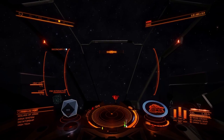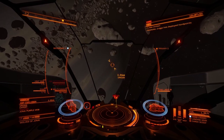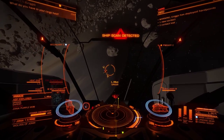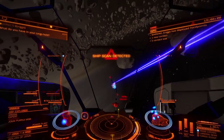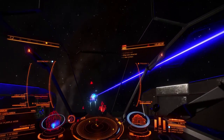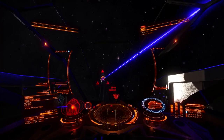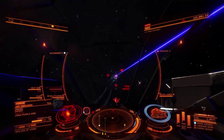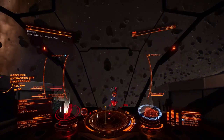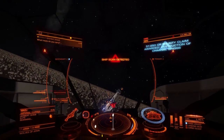It looks like we've got our first target — a wanted Asp Explorer, only expert rank. We should be able to take this guy out without much bother. We can easily stay around this guy and dance around him all day. With full pips into weapons I don't have any problem firing both weapons at once, my shields are holding up really spectacularly, and he's already gone. We also have a Clipper — whoa, hello!